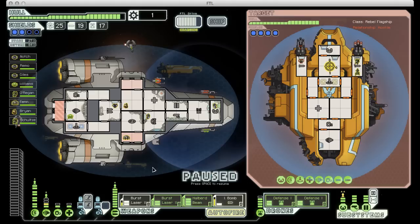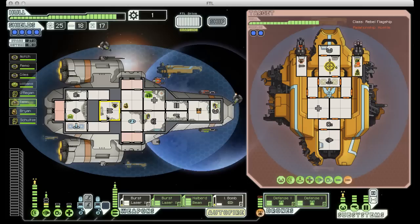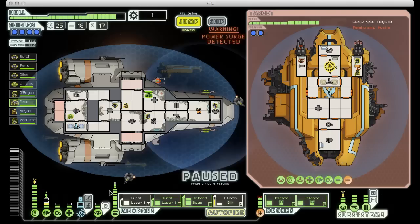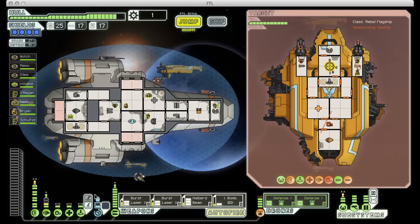You can see how much multitasking I'm having to do here — I'm having to monitor my ship, the enemy ship, the enemy crew, my crew, my weapons, all sorts of stuff is going on all at once. Thankfully, we've got a really nice weapon setup, so it shouldn't actually take too long to take out the enemy ship by the time we get through its shields. The enemy ship is basically dead in the water. That halberd beam takes it out. And we've won!